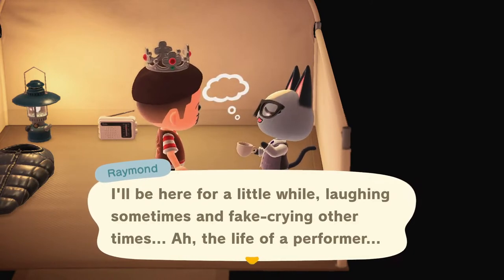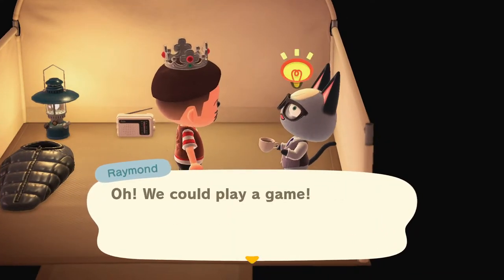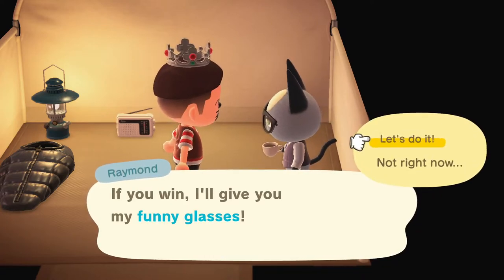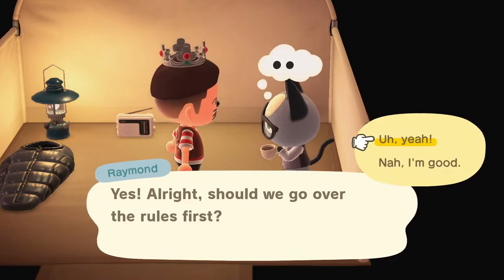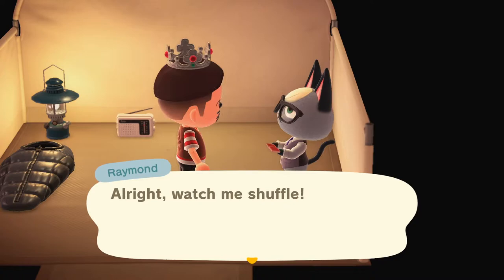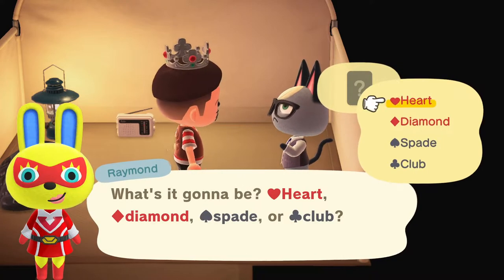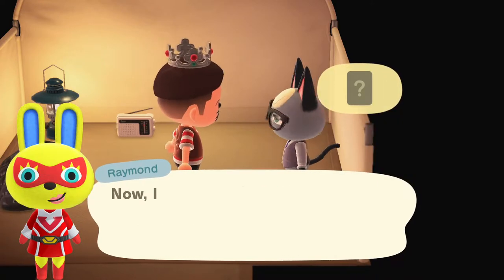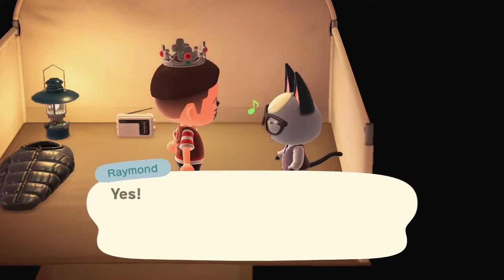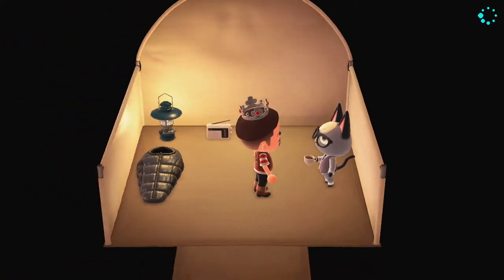First things first, we have to talk to the villager and go through the whole process of getting them to move onto your island. Most of the time it requires some sort of card game, and then there are those random times where they just want to move in on a whim. I've edited this video to cut it down to around 10 minutes, but the whole process — losing card games and getting Raymond to choose the villager I want — took about an hour in real time.